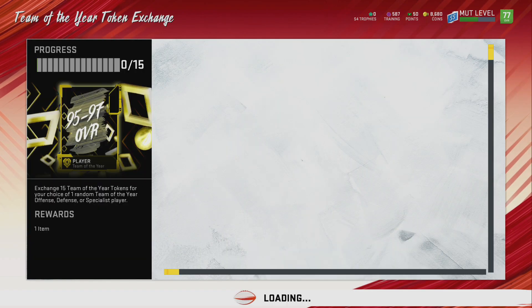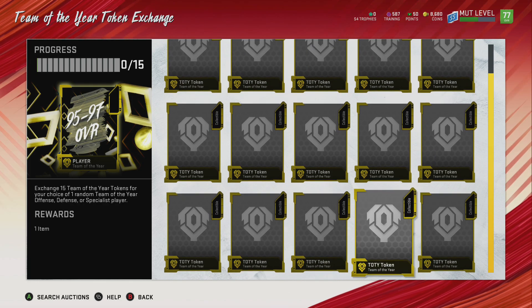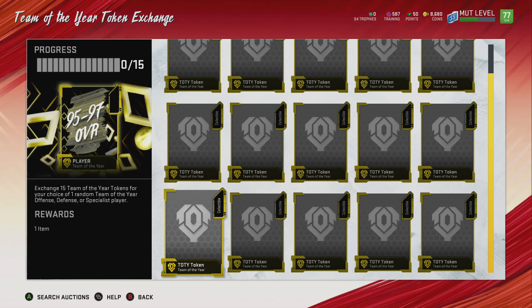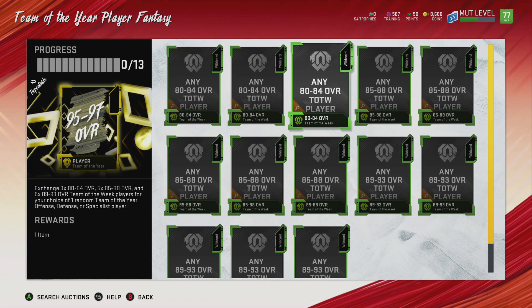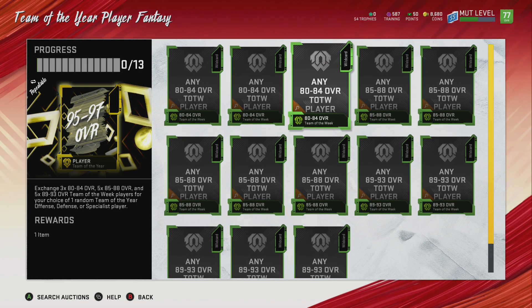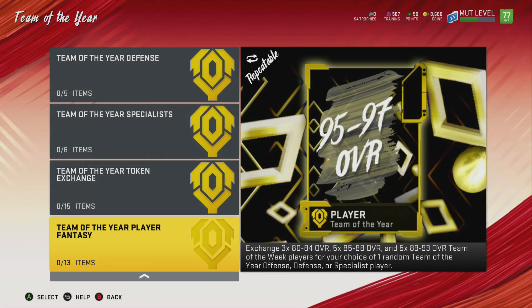Going down the list, if you did go ahead and do all the Team of the Week solos — it's not every single week since it's only 15 weeks here and there were 17 weeks total. So if you missed a couple weeks that did help, but I personally did zero. If you put in some Team of the Week players, this set gives you back a random Team of the Year offense, defense, or specialist player — a 95 plus overall player, which looks to be ultra-more tradable. So if you have some Team of the Week players left over and want to put them in the set and see what you can get, that's not a bad idea.